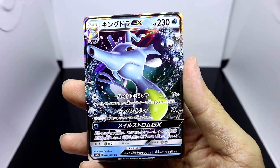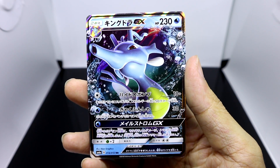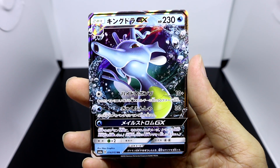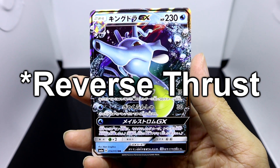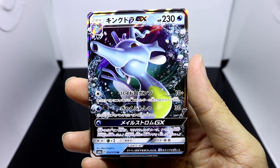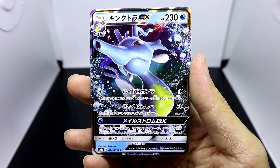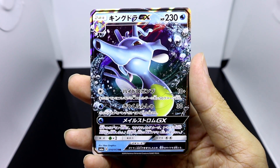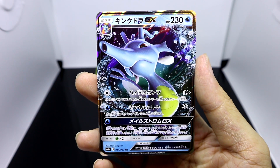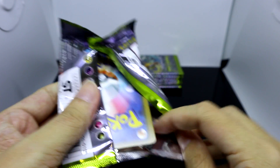Let's take a look at Kingdra GX's moves. Its first move is Hydro Palm, for only one colourless energy — for each water energy attached to Kingdra GX it adds an additional 50 damage, which means it can become a really lethal attack. Its second attack is Gyukun Fonsha — I assume it's something similar to Whirlpool or Whirlpool Geyser — and when you use this move it allows you to switch Kingdra GX with a Pokemon on your bench. And finally, its finishing move Maelstrom GX allows you to inflict 40 damage to all of your opponent's Pokemon, including the ones on their bench, regardless of resistance effects. I guess it could be very powerful situationally, especially if your opponent has been retreating a lot and you can finish them all off at once with Kingdra GX.